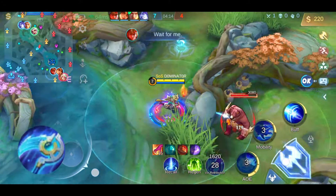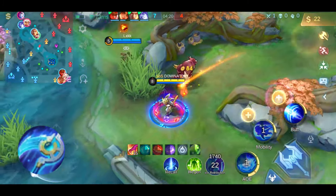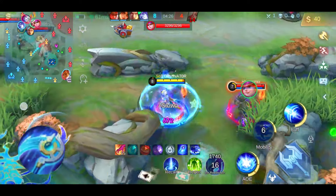The second item is the Starlium Scythe, which adds some well-needed cooldown reduction as well as adding true damage to your basic attack after using a skill. This helps Harith quite a lot since her skills can be cast often.